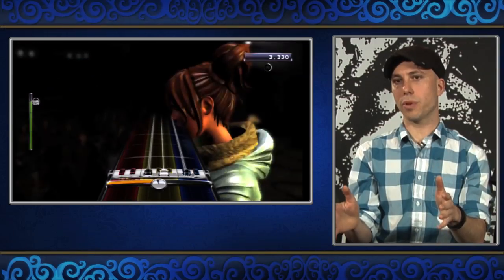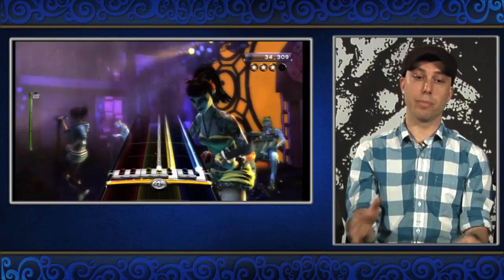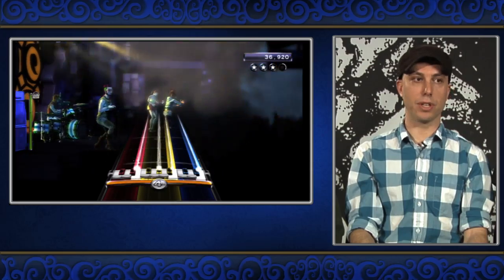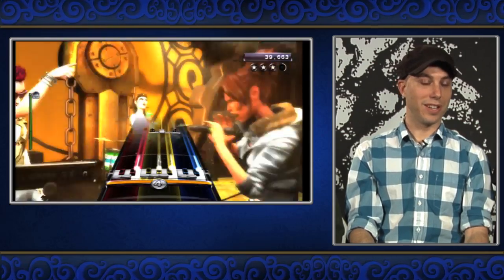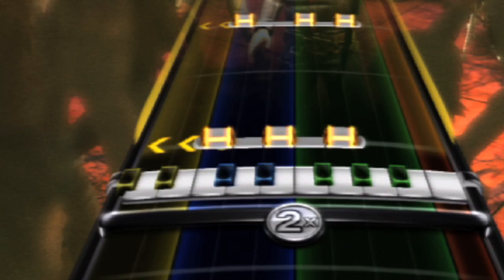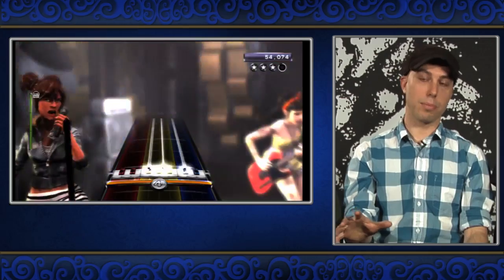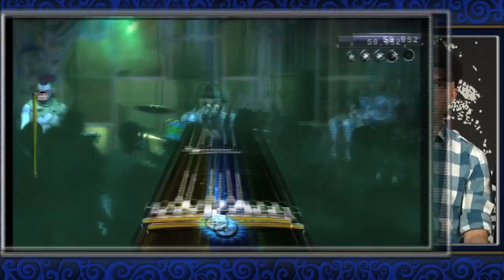We always show ten keys worth of range and that range is determined per song. On easy and medium, that range always stays the same. Once you get up to hard and expert, we start shifting the track around. We added some arrows that tell you which way it's about to shift, and we start to darken out the track that's not important at that point, so you can actually play notes that are in different parts of the keyboard.